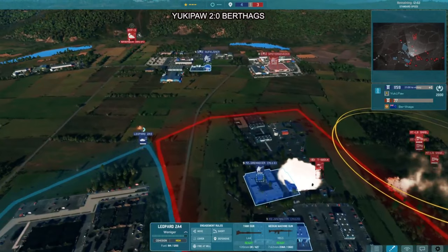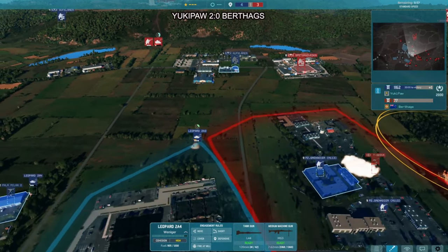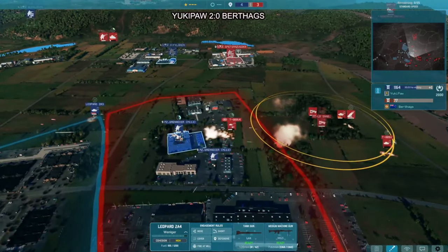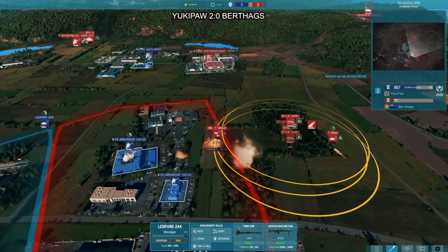The TD BV leader needs to smoke off and run away as well. Two Leo 2A4s in the south are holding off the push too. This is still a really big struggle for Berthax. A BMP-3 is actually moving in from an odd location, coming from up north. The Leopard 2 manages to get a shot off and will likely get the kill with the rest of the troops dealing with the hunter-killers.